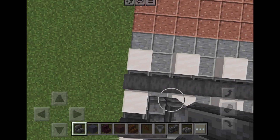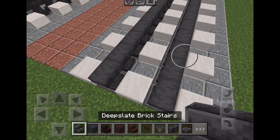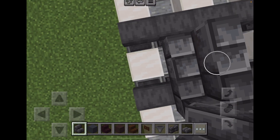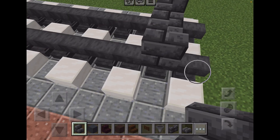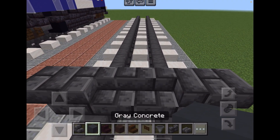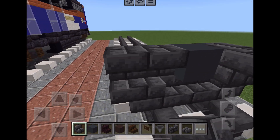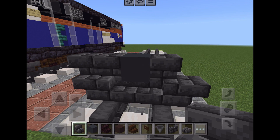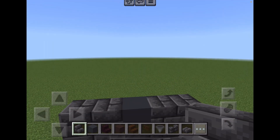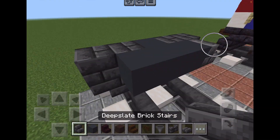Let's build. First off, we need some deep slate brick stairs. Place them here and to the sides of the rails, like that. All you need is grey concrete, put right there. Then you need to put some more deep slate brick stairs like that, and grey concrete here like that.